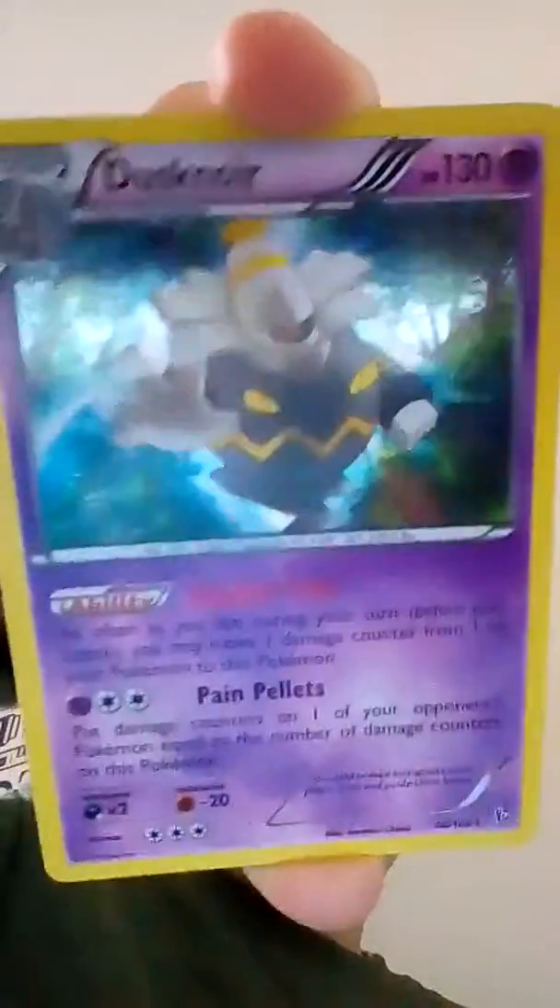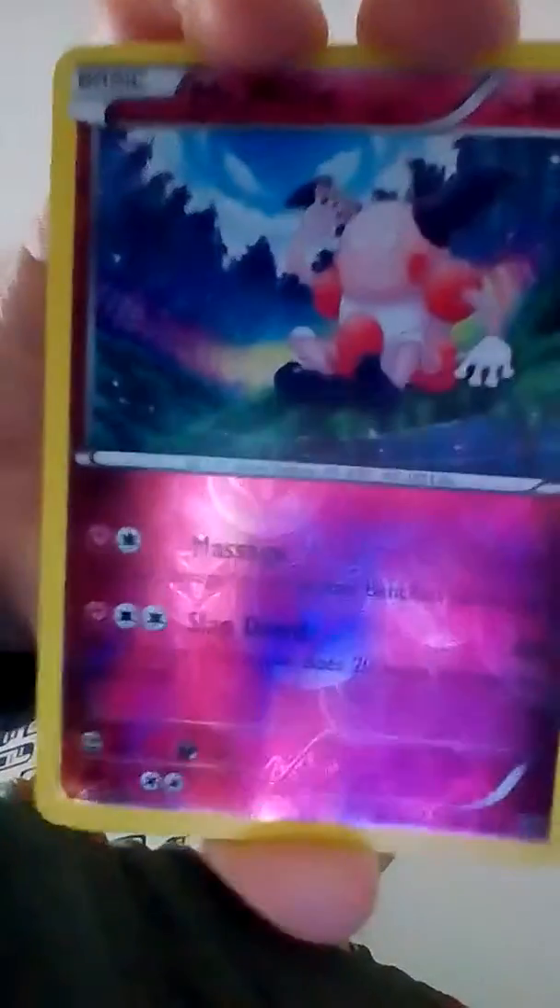Now I'm going through my holos. I got Dusknoir — there's the holo, see? Holo. I forgot if this next one is a holo or not — I think it's just a holo, and I like the pattern on the card as well. It's Pineco. Look at that pattern, it's really cool. Then I got Mr. Mime, which is not my favourite Pokemon — it's a bit creepy. Finally, I got Slurpuff.